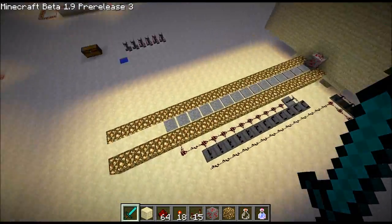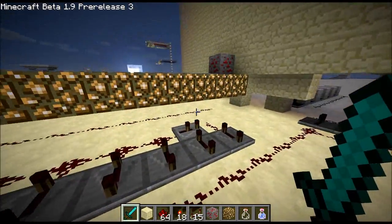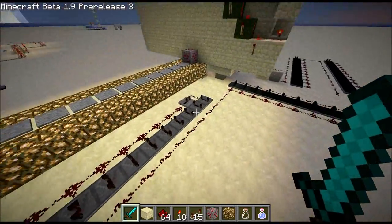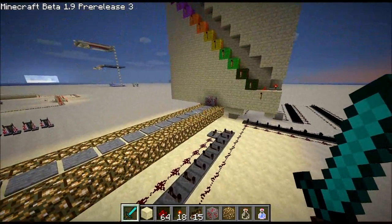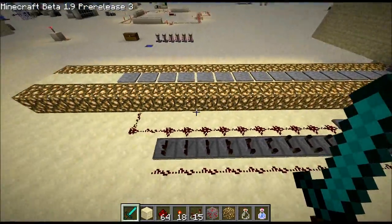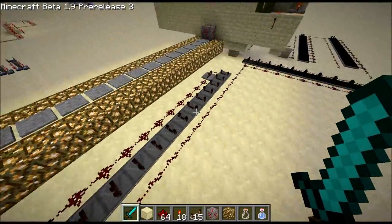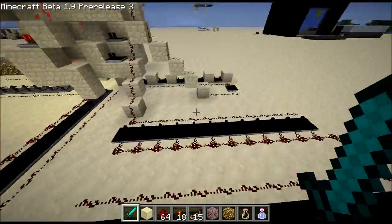So I've got these pressure plates hooked up, and underneath them is a line of redstone wire. I use the 15 redstone limit, and so I use these sets of repeaters to repeat the signal. So if you're on this pressure plate, it will trigger this repeater, and if you're on the next one over, it'll trigger this one and this one, etc.